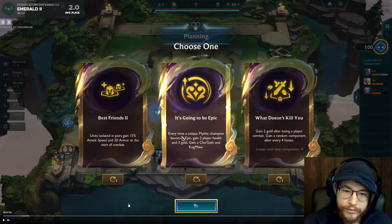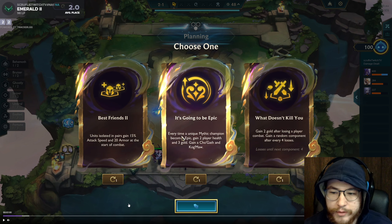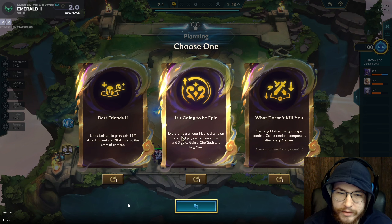I'd want to already have a Cho'Gath pair, Kog'Maw, Malphite — going Cho'Gath, Malphite, and Niko then going from there. 'What Doesn't Kill You' — gain two gold after losing a player combat, gain a random component after four losses. This is good if you had a fortune opener, but I really don't like the idea of open-streaking and losing early when you might have been able to win-streak the whole game. 'Best Friends' — attack speed and armor — always a good combat augment.